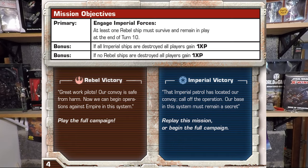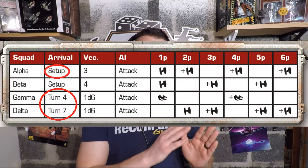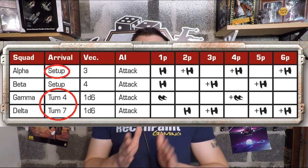With each mission come objectives. Some are primary, which must be completed for the mission to be a success, while secondary or bonus objectives grant extra experience and possibly some rewards. Also take note of the AI chart for which AI starts on the table and which arrive at other points of the game. You'll want some sort of round tracker because certain events trigger on certain turns — certain squads arrive, certain abilities unlock, or you're held until a certain turn when something happens and then you can complete the objective.